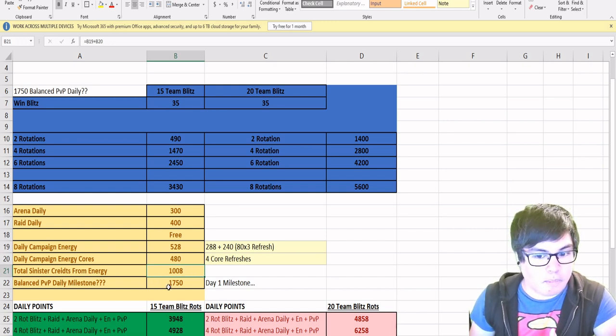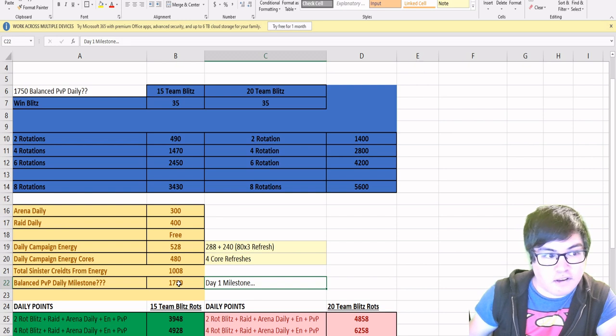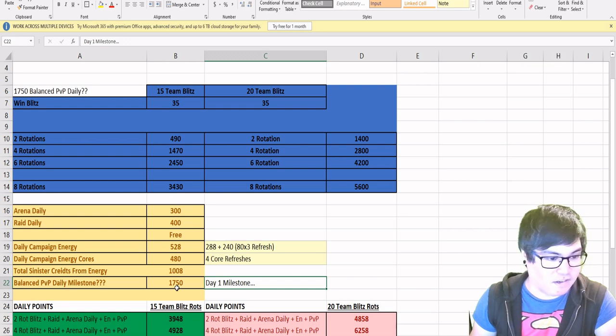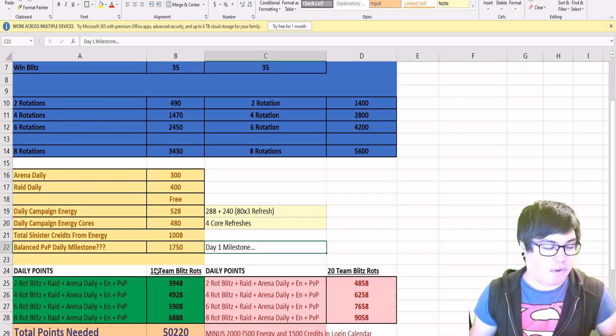Currently we also have a balanced PVP daily milestone worth 1,750 credits. There are seven milestones — I think you need to win seven matches, or a combination of wins and losses. I don't know if this is going to be every single day or just a day-one thing. In my calculations I'm assuming something similar will happen every day. If it ends up changing, I will post an update in the comments and description of the video. But on day one we are getting 1,750 Sinister credits from doing balanced PVP within a 24-hour period.